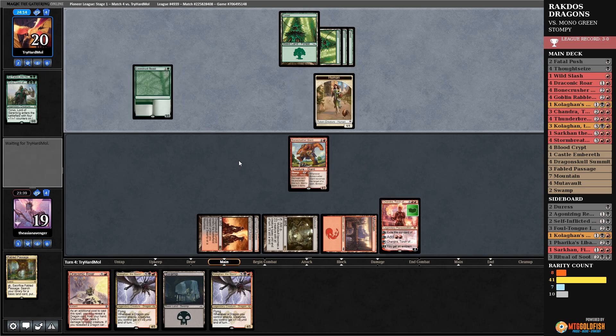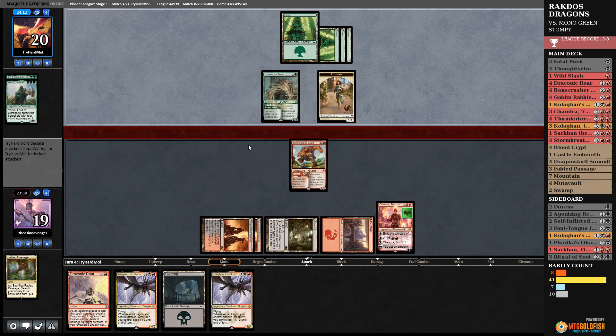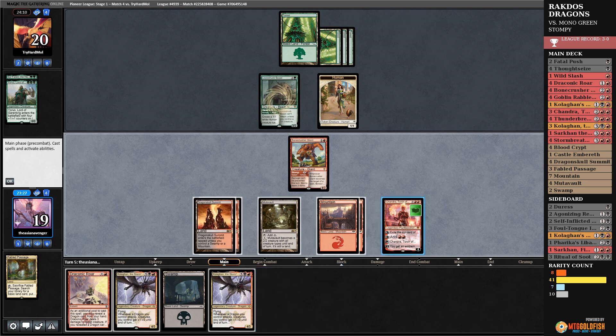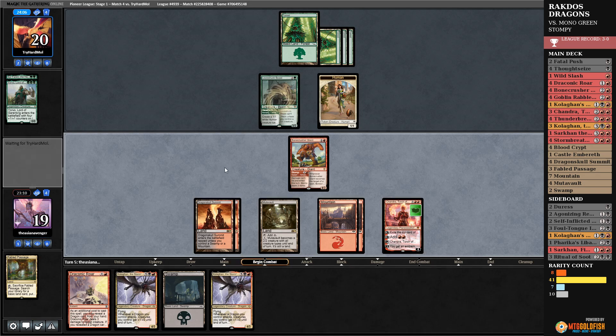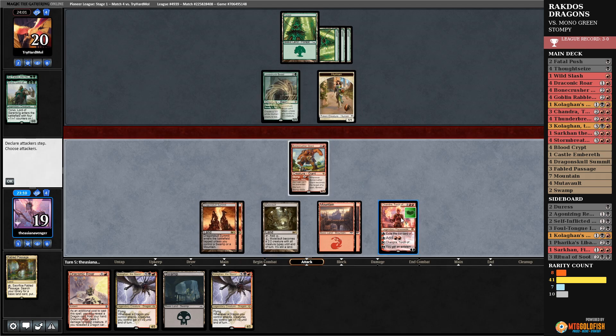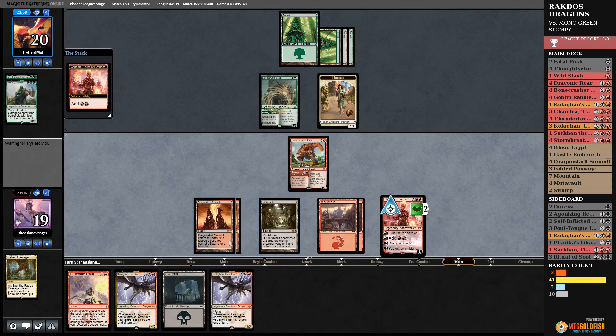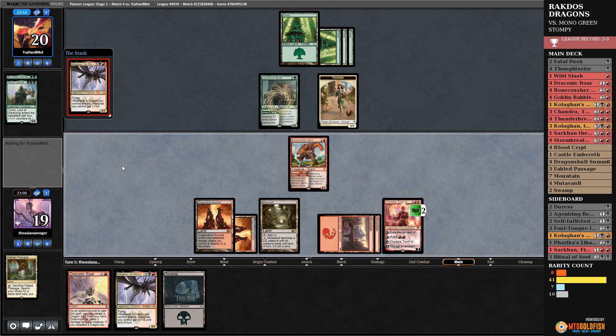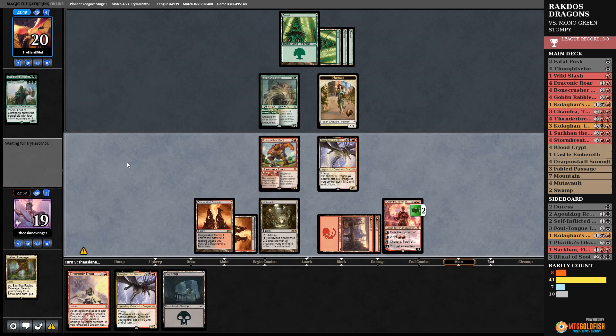They've cast the Lovestruck Beast — that's going to be a problem. Another land. If I add two mana I can get rid of that 5/5. I'm not going to attack at all. I'll add two red mana, play Kolaghan with that and pass back. This lets me hold up Draconic Roar. I'll cast the black source and leave up mana, get to hold up Mutavault, and pass back. Hopefully I don't have to deal with Great Henge or something like that.